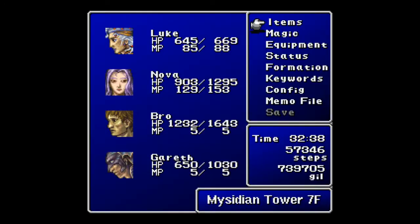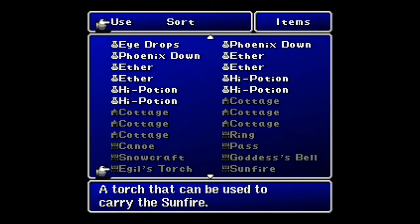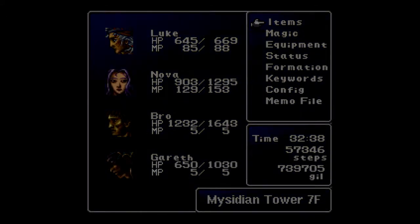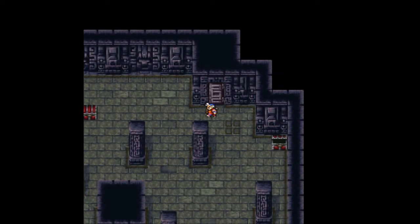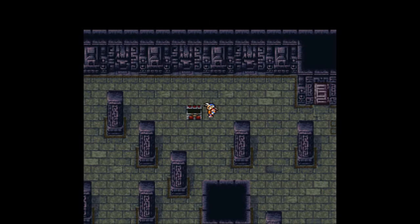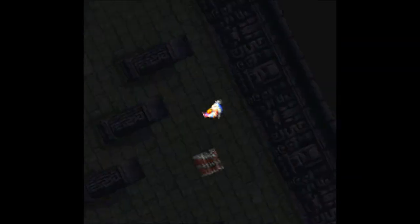Up here we get a Hermes. What's a Hermes? Looks like it was an item. Shoes with a haste effect — that's not bad. And we get a unicorn horn, which we've gotten before, but that's okay.